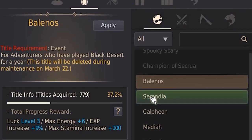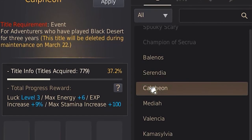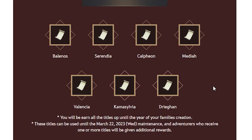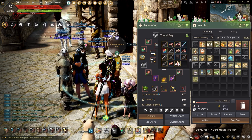Depending on the year your account was made, with Dragon being the oldest and Balenos being the youngest, these titles are fun little titles to show off and can only be used until March 22nd. Those who receive more than one title will receive an additional reward. The Invitation is required for the next event, so make sure not to toss these out or lose these.